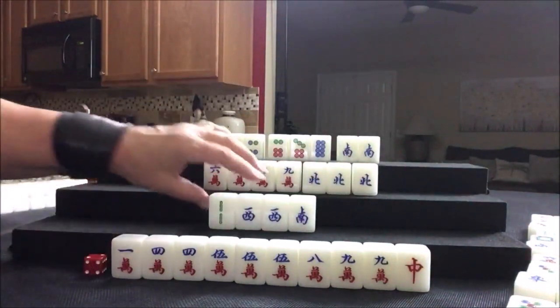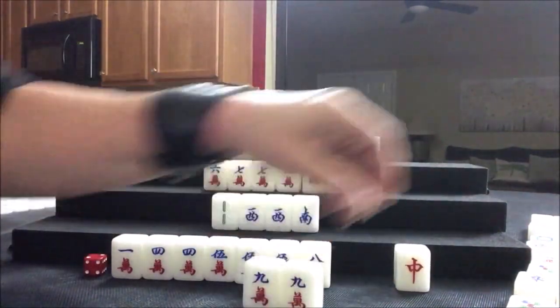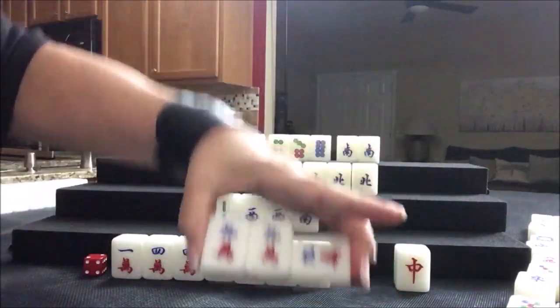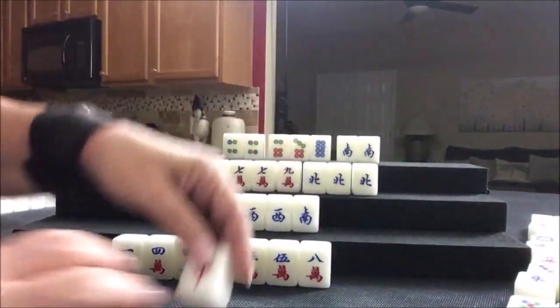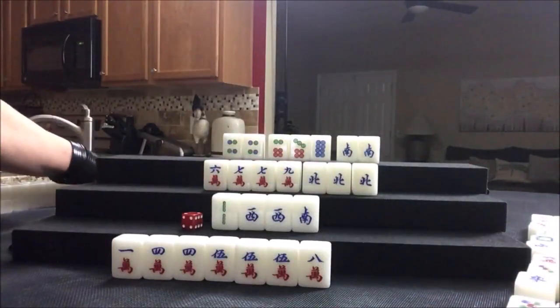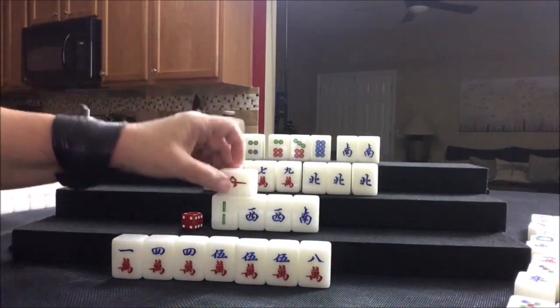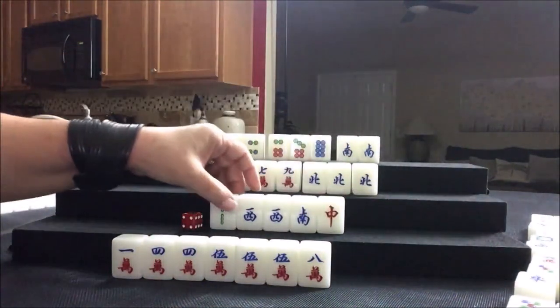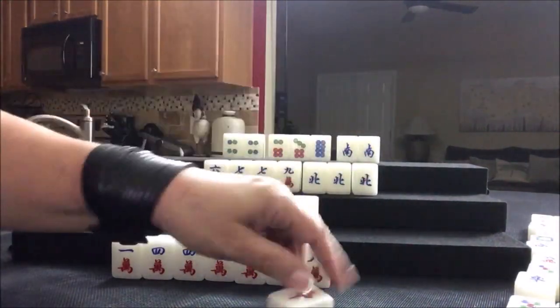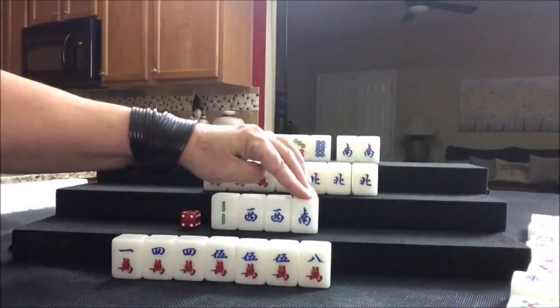Down here we can pung — from the player on our right. Pung — let's discard the red dragon, which has already been thrown twice. Now it's this player's turn. Red dragon, red dragon — that is a safe tile. Let's discard the red dragon.